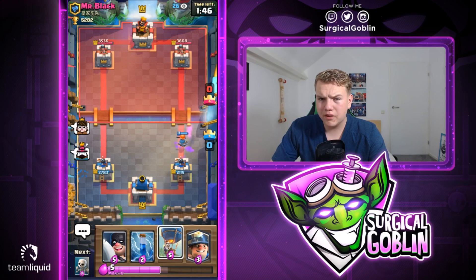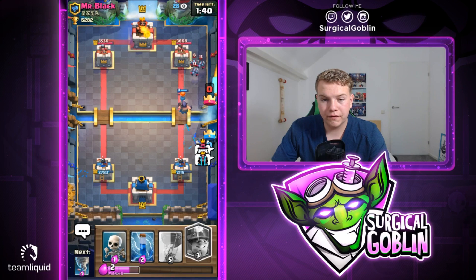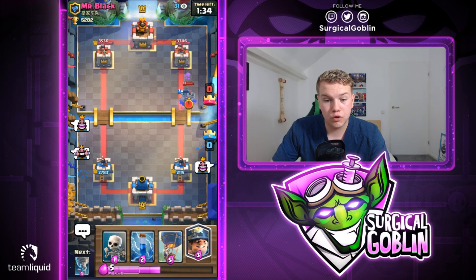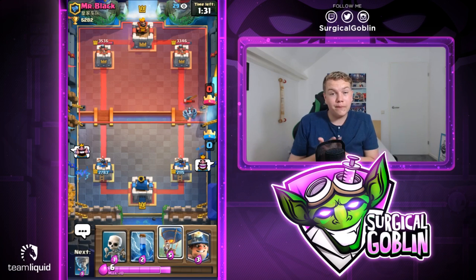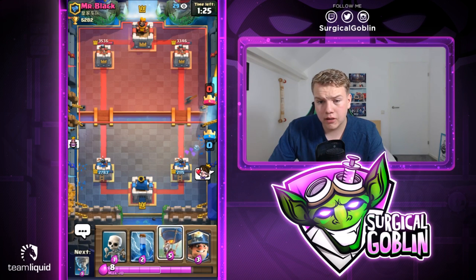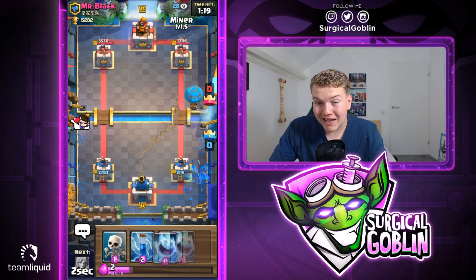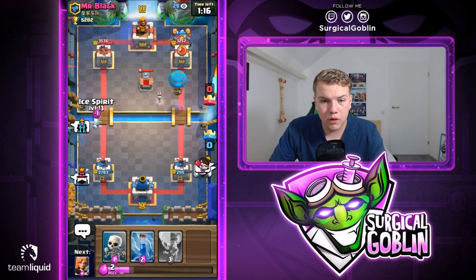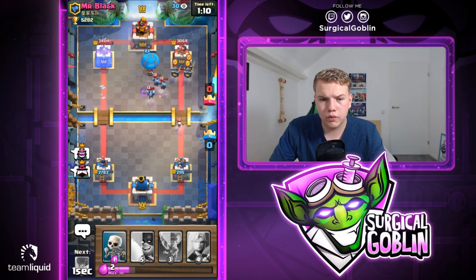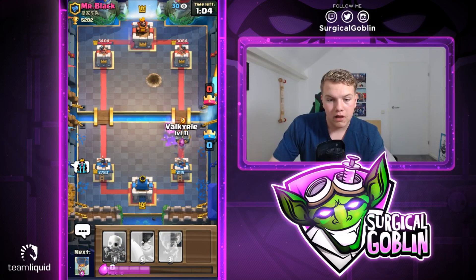He spent the mega minion and wasted quite a lot of elixir, but actually goes offensive with guards — interesting move. I'll go with valkyrie. I'm thinking about going with balloon but he has minions — there's the minion. Let's go with executioner behind this trying to go a bit offensive. He uses fireball, valkyrie gets one hit, executioner too. He used mega minion, fireball, and minion — super good for us. His cycle is really awkward now. Let's go with balloon and miner. I don't think he has anything for this balloon right now.